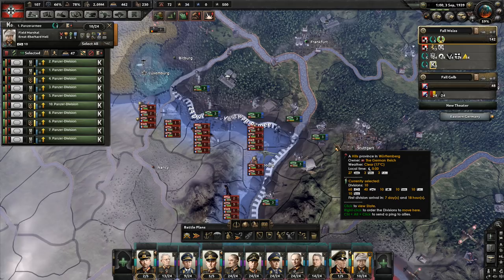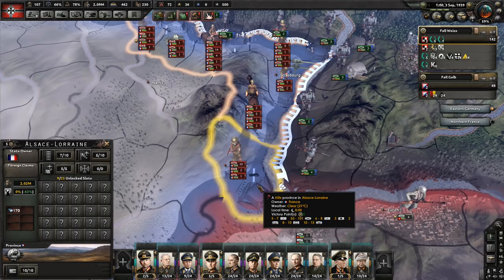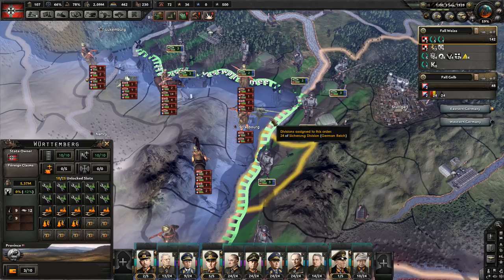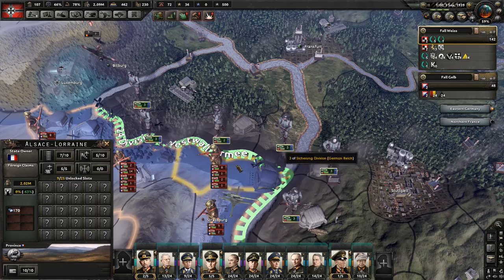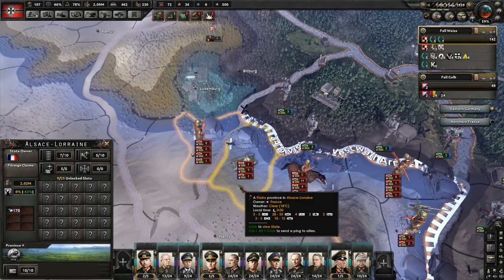During the period leading up to war we bought with command power the fortress buster traits on both Gotthard and Ernst. Now we will take a look at the Maginot Line and briefly inspect it to evaluate where we want to attack, starting from the south. Mulhouse is a hills province and we can only attack across the river from one province — very bad. Mountains from two provinces across the river — very bad. Strasbourg is an urban province, again from two provinces — very bad spot to attack. This next spot is pretty tempting; we can attack from five directions into the hills, so it is tempting, but we will not use it and I will explain why later.